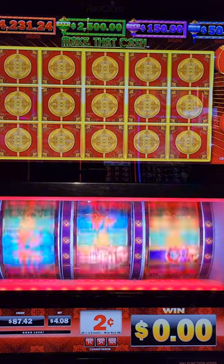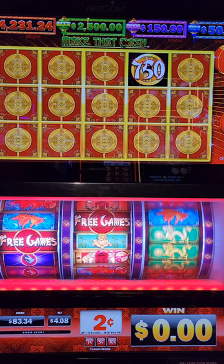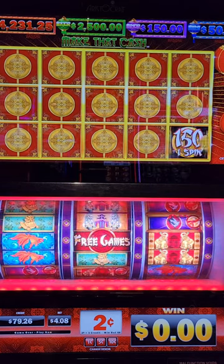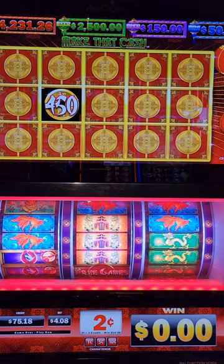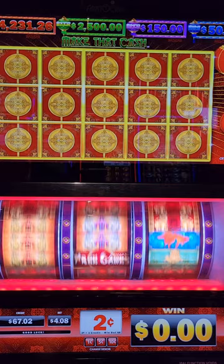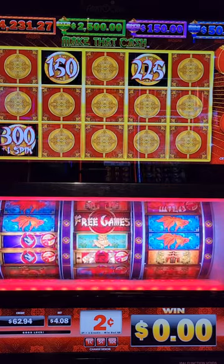Come on, free game — don't tease us unless they're gonna give it to us. Points, points — I'll take a full screen of lions. Two points, two points — come on, we need six. Come on, we're going — I want to see this bonus.